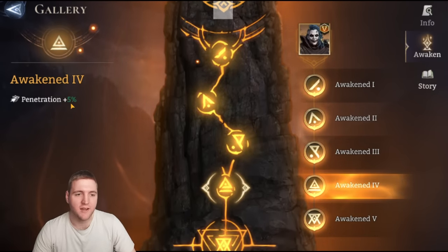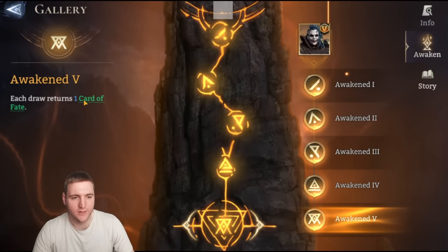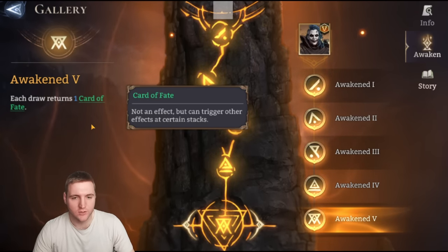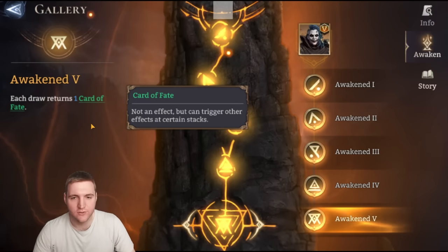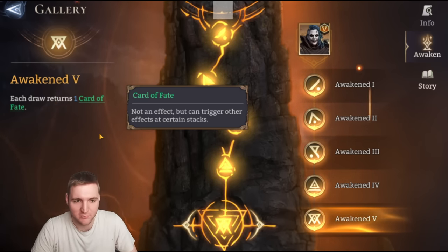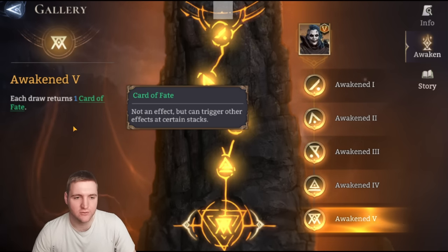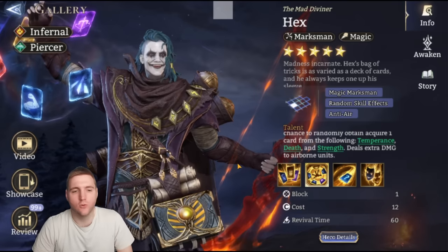The fourth awakening is 5% penetration, which is nice to get through enemy resistance. And at the fifth awakening, each draw returns one card of fate. I'm going to test this later in the video just so we can see exactly how it works — I've heard some interesting nuance regarding this. But overall, as you can see, Hex is a massive single target nuker explicitly doing magic damage type.